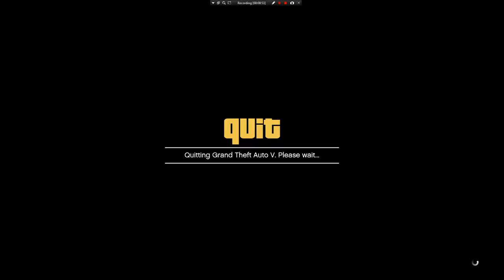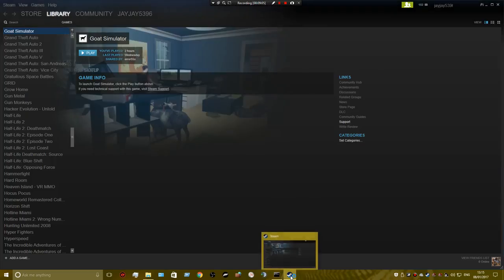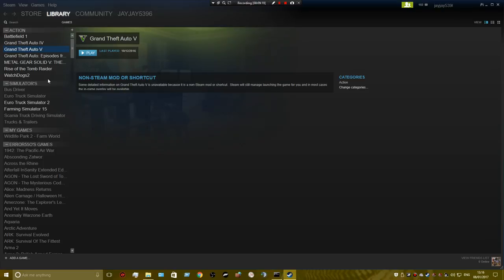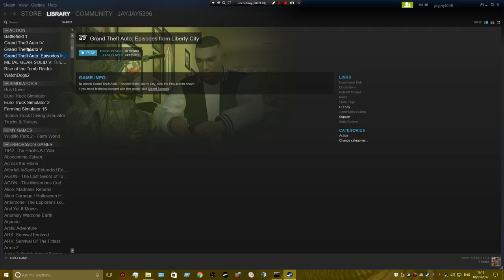I will show you the Steam version — well, a Steam game, I should say. I keep saying Steam version but I don't have GTA V on Steam. Oh look at that — GTA IV, because that's a Steam game. So right-click on your GTA V — just pretend this is GTA V but it's GTA IV — right-click on it.